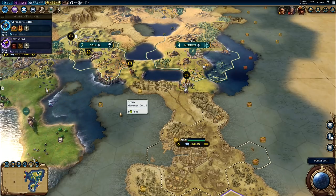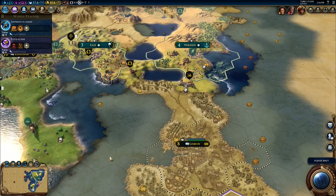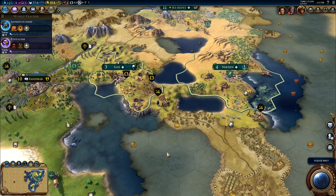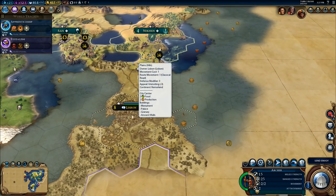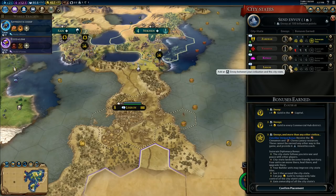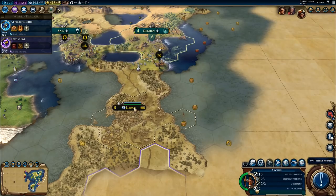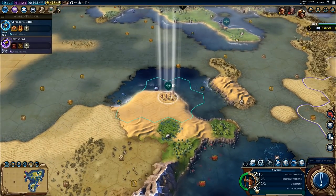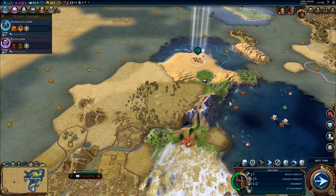I want to expand over here and start to hem them in a little bit. Lisbon — send envoy, I've got another envoy that I can send. So we could send one to Villers — I haven't sent one to Kumasi yet, that's additional culture right there. Lisbon — I've only got one envoy there right now, I'm thinking it would be a good idea to send another one up here. We will do that — I'd like to get more envoys here than what these guys have got. And I've got one more turn for the harbour. My archers have finally landed, so we're going to start trekking inland.